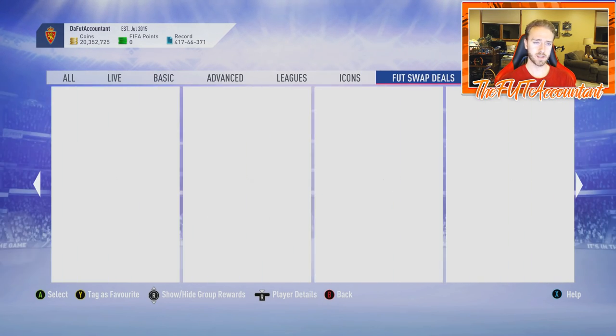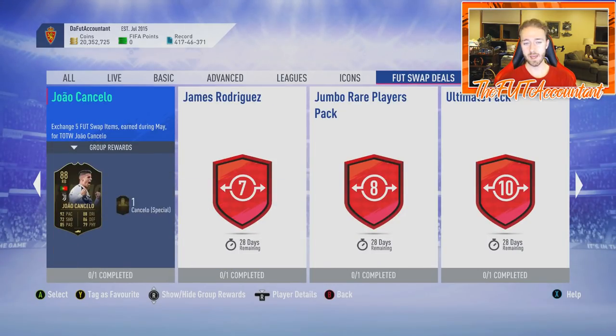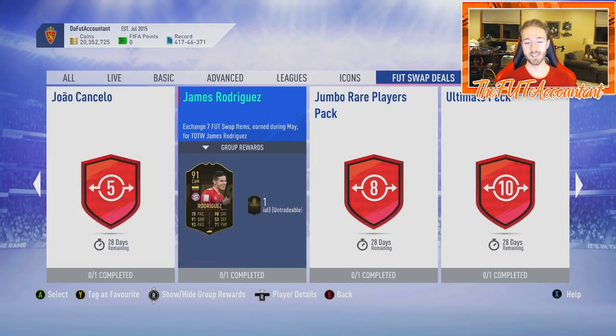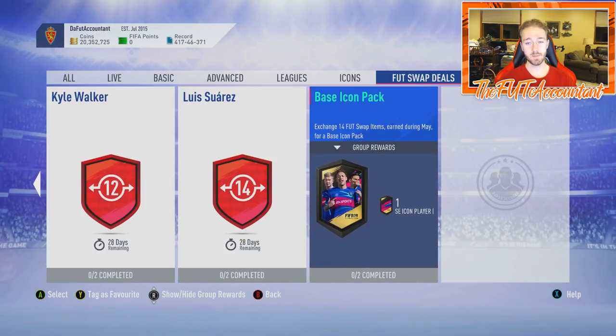It only costs 12 items to get those two cards into your team. Last month I only got seven, so if I get seven again I'll go for James. If I can get all 12, I'll try to snag both. If you're going to push for the base icon pack and are committed to the grind, kudos to you — that's going to be worth it if it's what you want, but it's going to be harder this month because of everything happening for TOTS.